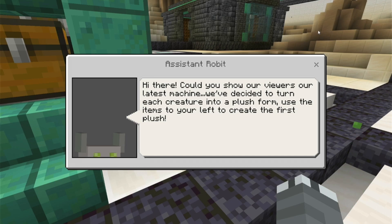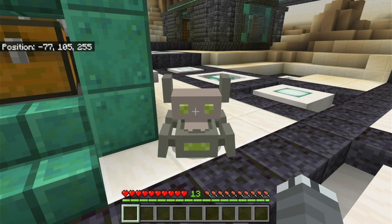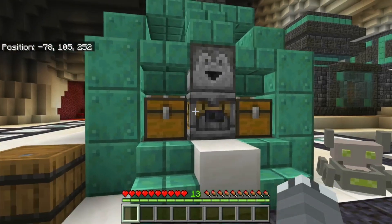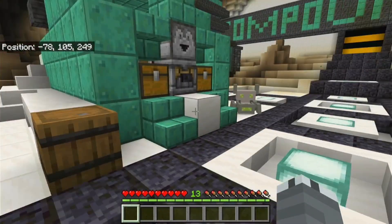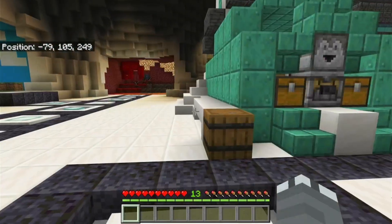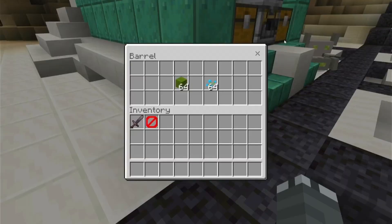Could you show our viewers our latest machine? We've decided to turn each creature into a plush form. Use the items to your left to create the first plush. So this is some sort of plushy machine? That sounds quite cool. And if it's made with the creatures, does that mean we can have little versions of things? Green world and a blue rocket.